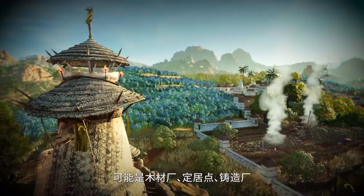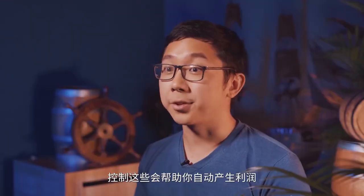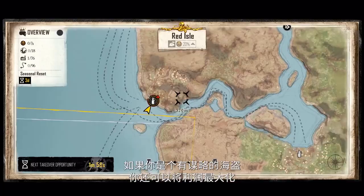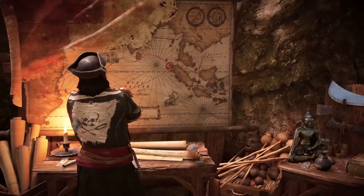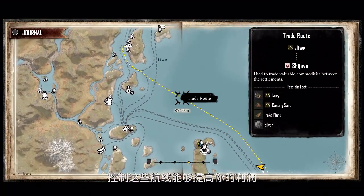Those can be lumberyards, settlements, boundaries, and others you'll discover along your journey. Controlling them will help you generate profit automatically, without needing to do the dirty work yourself. You'll also be able to maximize profits if you are a strategic pirate. Some manufactories are connected by trade routes, which, if controlled, will boost your profits.